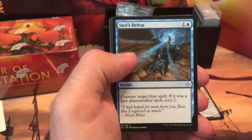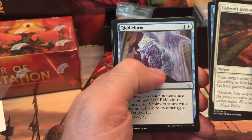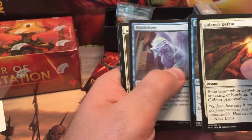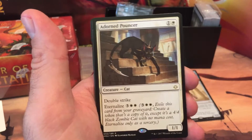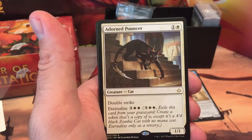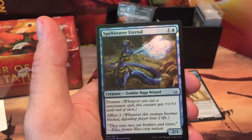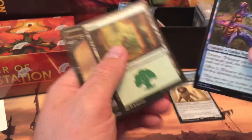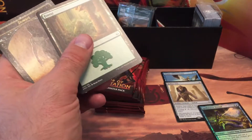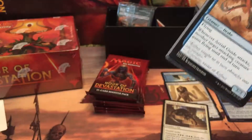Gideon's Defeat. Jace's Defeat. Riddle Form — awesome, I just got that in foil as well. And Adorned Pouncer — I've never seen this. It's a 1/1 Double Strike kitty with Eternalize. It's gonna be a 4/4 Double Strike kitty. Isn't there a promo for that? And a Foil Spell Weaver Eternal — another Zombie Naga Wizard. I like foil wizards. Let's keep it going. I don't want this video to be too long. I'm making a nice mess on the floor and that's always fun when you're cracking packs.